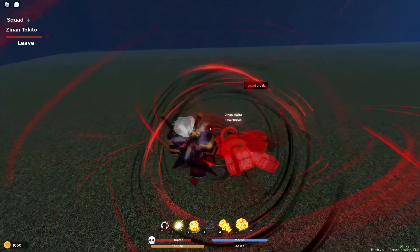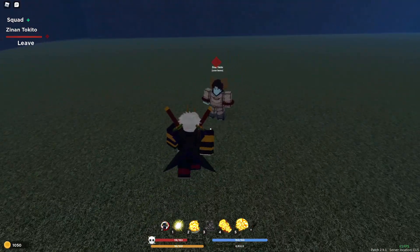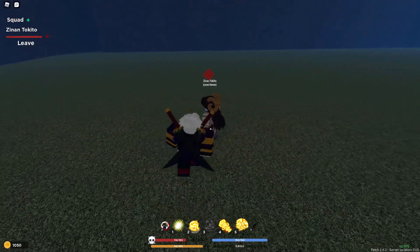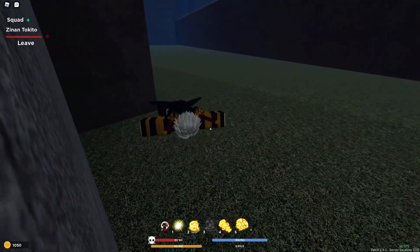Moving on to the second move — that's multiple slashes. It's called Arc Rampage. It creates a barrage and does 35 damage, and has hyper armor. Next is Blood Dismissed. This one has I-frames and also does damage. That's literally broken — I-frames with more damage.